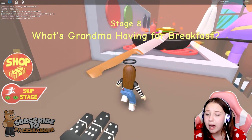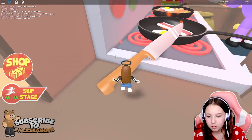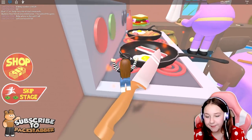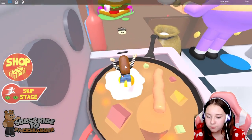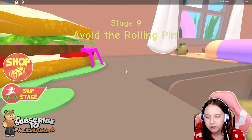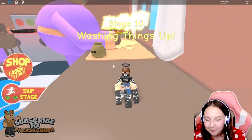What's Grandma having for breakfast? I have no clue. So we have some bacon, we have some eggs, some sizzle. Don't jump on that — lesson learned, just don't get burned. No! I just died! So: jump on the bacon, jump on the spoon, jump on the egg. Yes! I made it! Avoid the rolling pin. Grandma, I love you. That was easy — why was I panicking? She was really slow.